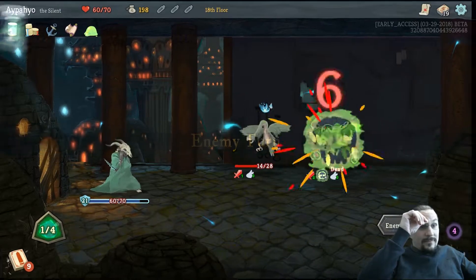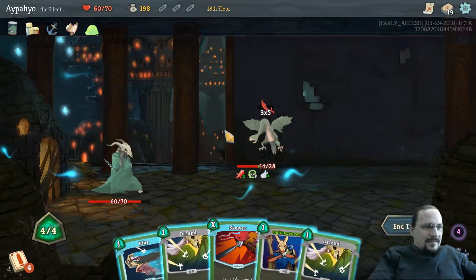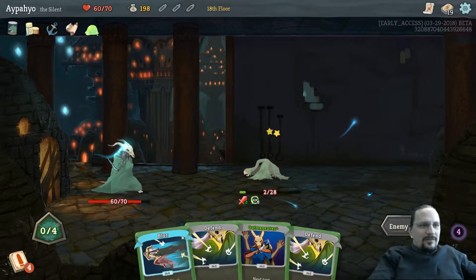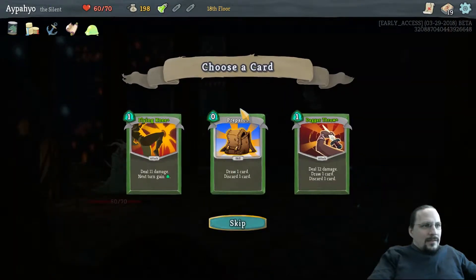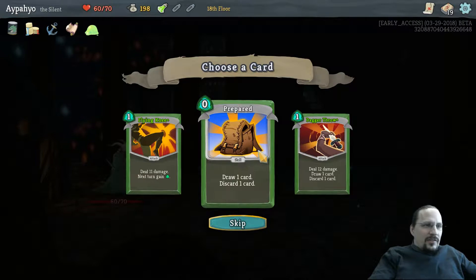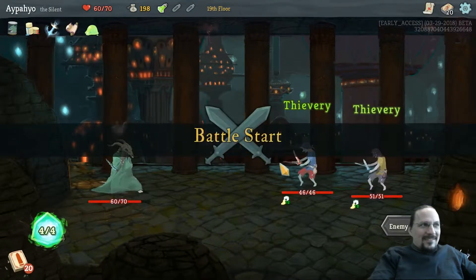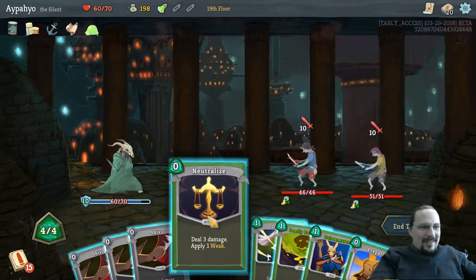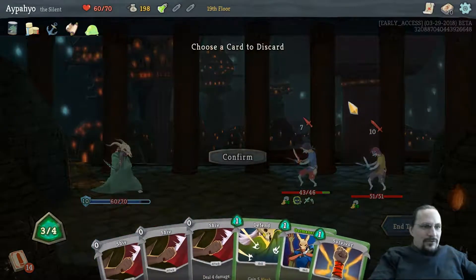All right. Prepared — that costs zero and I really want my poison. I'm not getting any poison cards right now. Forcing a deck prototype — I think that's the mistake I make right about now. Prepared — should have done that first. Get rid of a shift, might get a skewer.